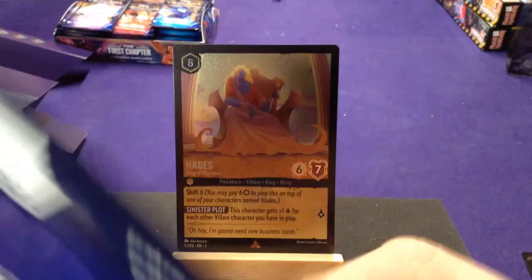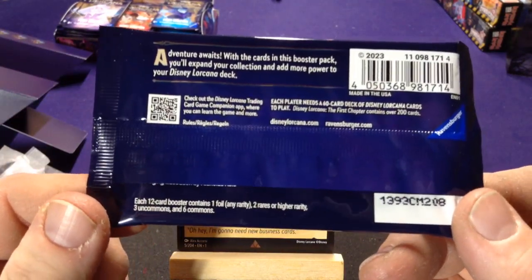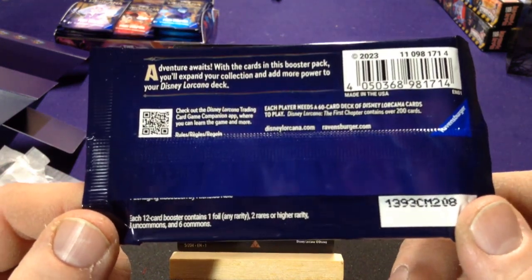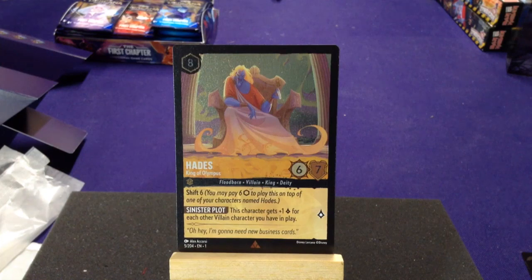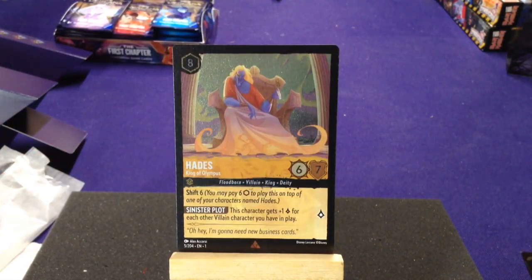We're going to open up the four boosters. Each booster has 12 cards: one foil of any rarity, two rares or higher — so rare, super rare, or legendary — three uncommons and six commons. So we'll crack these open and see what we got. We're going to look at the Maleficent pack first. These are all random, so if you buy this set you won't get the same cards. But we'll see if we get anything that works well with these characters.